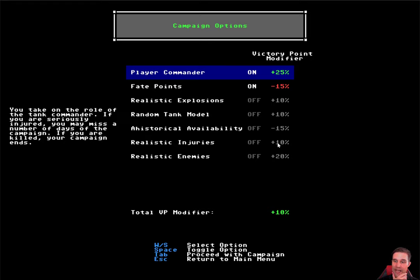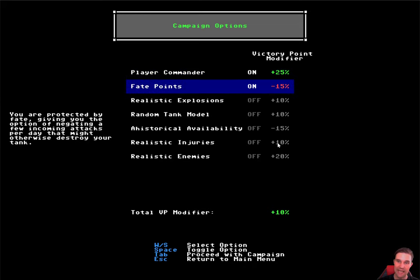Player commander is a permadeath option where the commander of your tank represents you — if that person is seriously injured or killed, either you miss a number of weeks or your campaign is over, as in real life. Fate points try to mitigate this by giving you a get-out-of-damage-free card — three per day — but you have to decide whether to use them before you know how bad the incoming attack is going to be. You can toggle them off, which will remove this negative victory point modifier. I'll keep these on for this quick start playthrough.